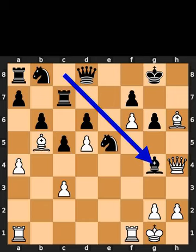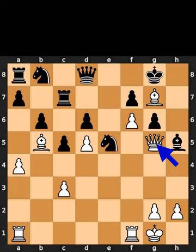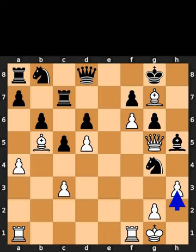White plays bishop to h6. Black plays bishop to g4. White plays bishop to g7. Black plays bishop to h5. White plays queen to g5. Black plays knight to g4.